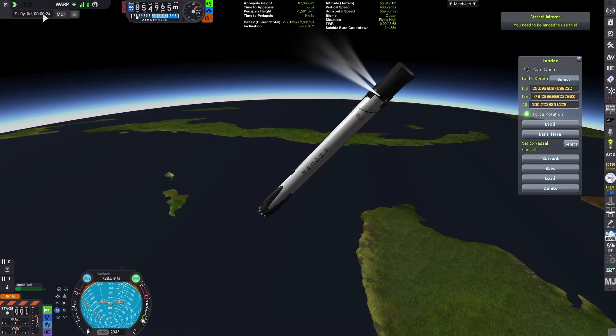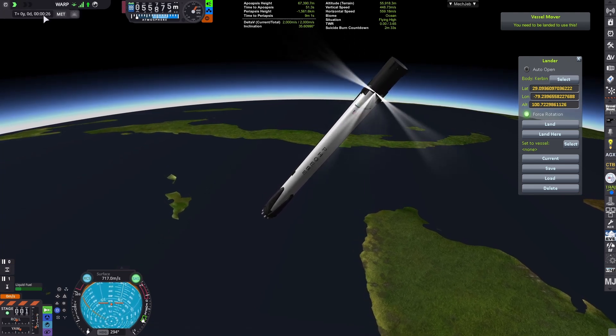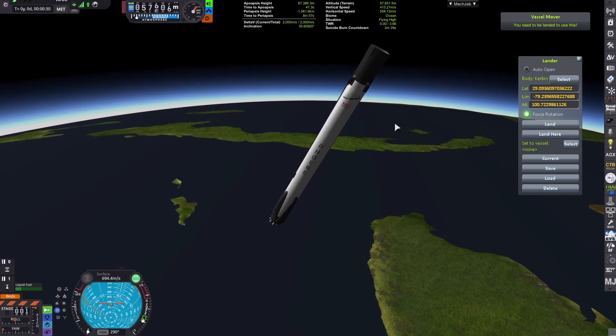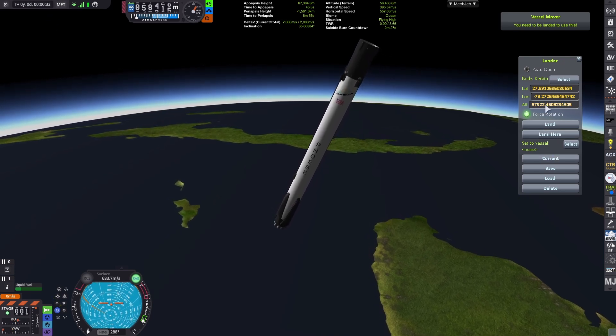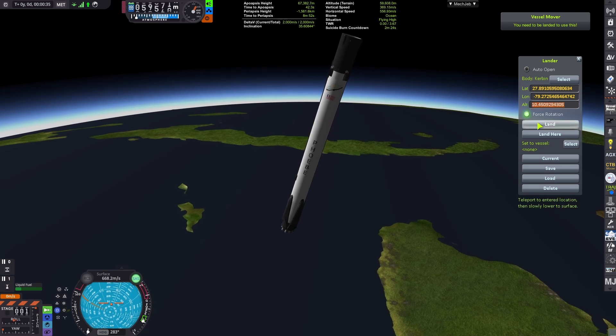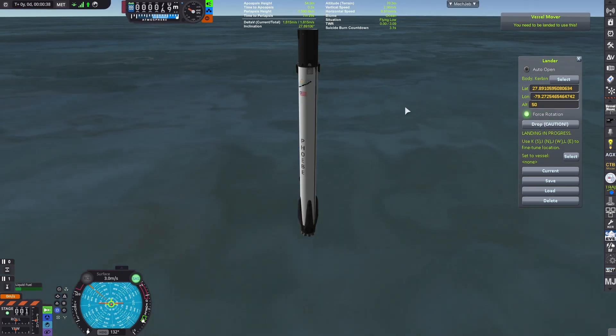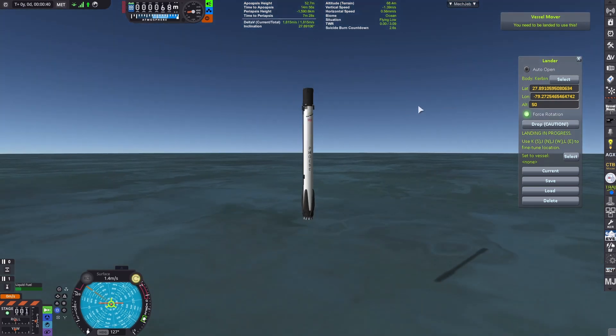Now we wait until that timer is about 30 seconds, and then on ShipLander we click 'current' — this gets the coordinates. We can change the altitude to land at to about 50 or 10, and land, so that we go back to the coordinates.